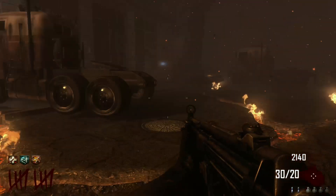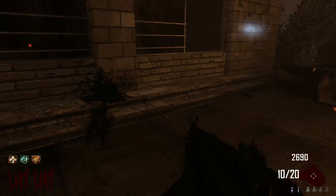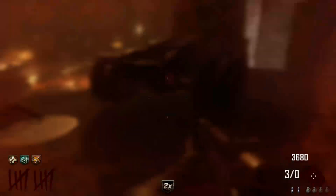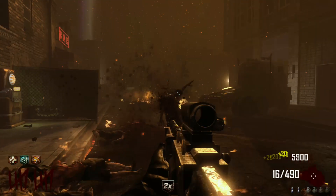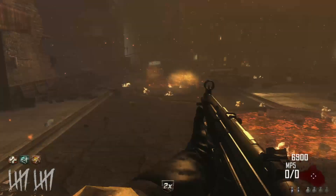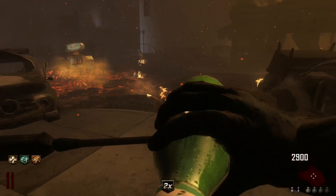I like this area over here usually. Some people say it's better over there but I'll just do this one. The Lamentation — this thing absolutely shreds through them, look at that. I'm getting a nuke but it's mid round, that's just an extra 400 points — 800 actually, because we're on double points.